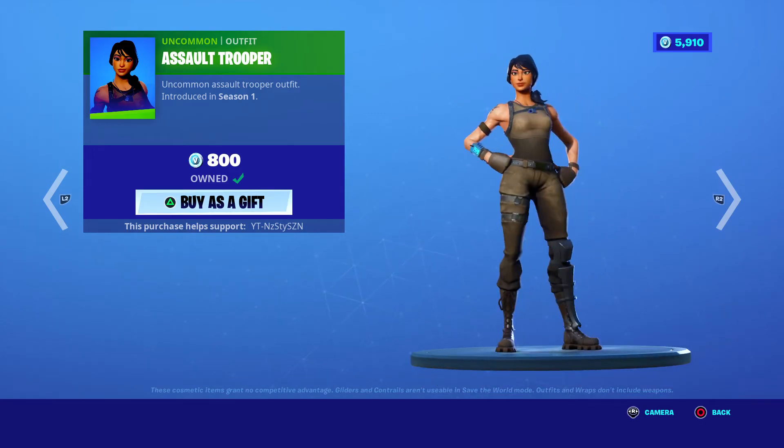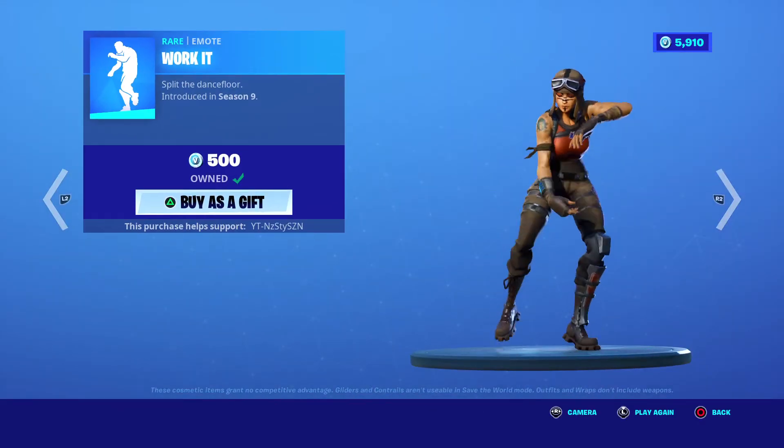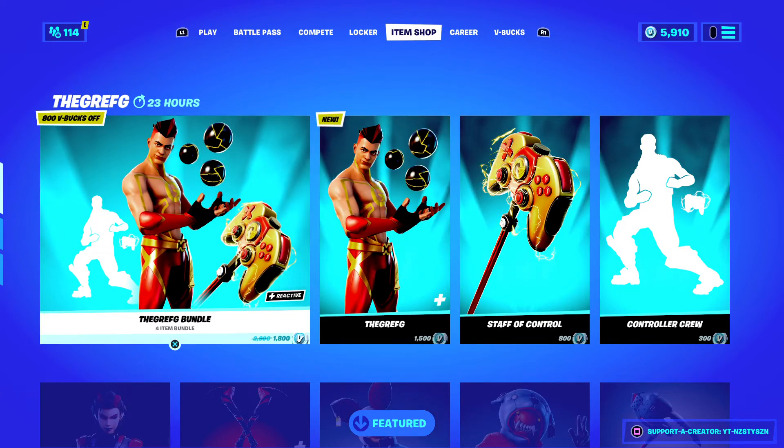800 V-Bucks. And we've got Assault Trooper, 800 V-Bucks, Season 1 — really clean skin, by the way, really clean, so if you don't own it you should. Shaolin Setup, 200 V-Bucks, and Warp Agent, Season 9, 500 V-Bucks. Overall, yeah, shop's decent. We've got the Grefg bundle.